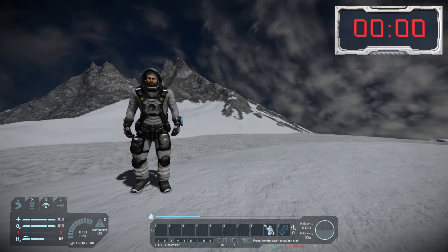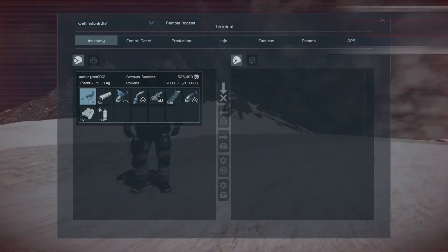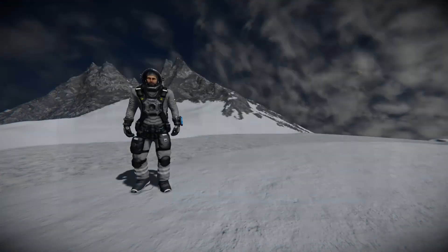Here on the ice planet Triton there's plenty of oxygen but still a freezing environment, so when my suit runs out of power I get injured. And that's time — thanks everybody for watching, feel free to leave a comment and we'll see you next time.